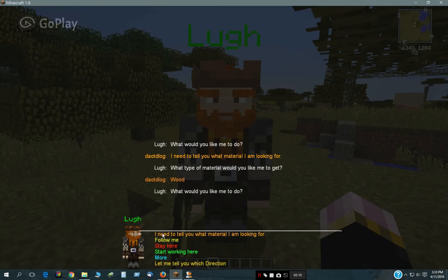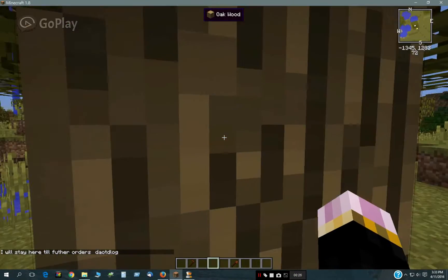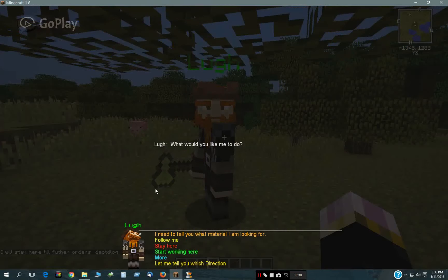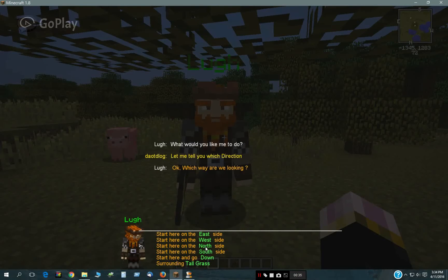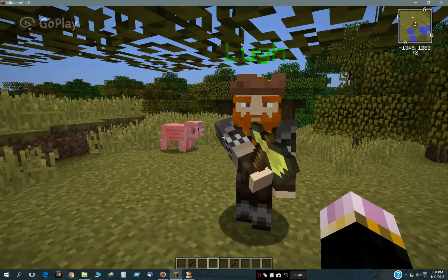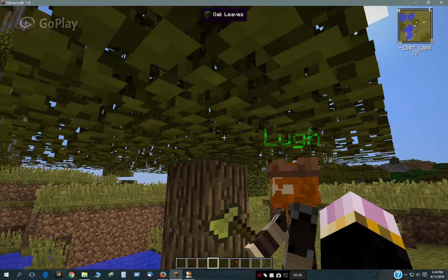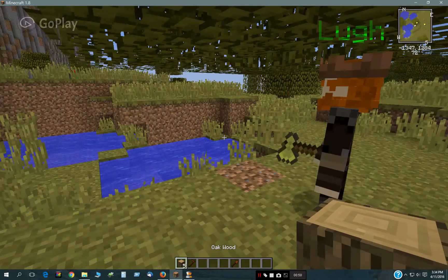I just have to select wood and I need to know the direction it is. The direction from the mini-map is north — it's going to pick the block in front of where I'm standing. So I select north and say 'start working here.' Okay, and there he goes. He will chop down that and then give me the wood blocks right there.